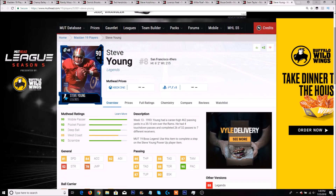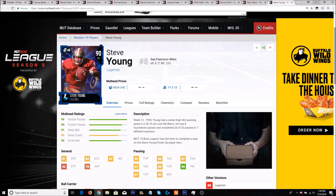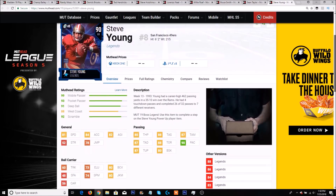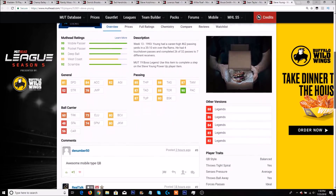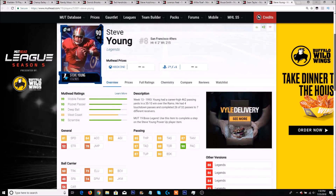Finally, we have Steve Young — 81 speed with 84 acceleration, which is extremely fast for a QB. 85 throw power, 88 short, 87 medium, 87 deep, 88 throw on the run, 90 play action, 87 throw under pressure, and an 80 break sack. He also has 60 trucking, 73 elusiveness, 80 juke move, and a 74 spin. QB style is balanced, throws tight spiral — yes. Clutch — yes. This card is going to be good. That is all of the legends that we have.